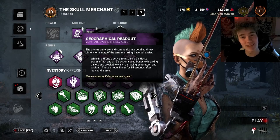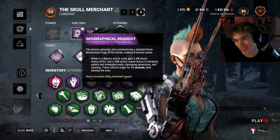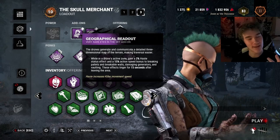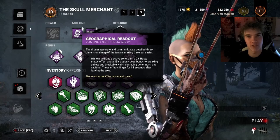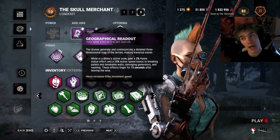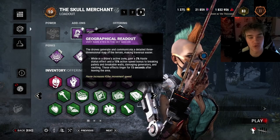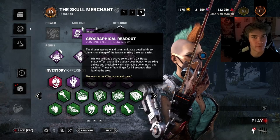So what it is — it's going to be using these two add-ons. We have the Geographical Readout. This makes it so that any time I'm inside an active drone's zone, which is going to happen all the time in chase, you are 2% quicker — actually 5% quicker, because the survivor is going to be on your radar and you become quicker because of that. So coincidentally, you're going to be 5% quicker.